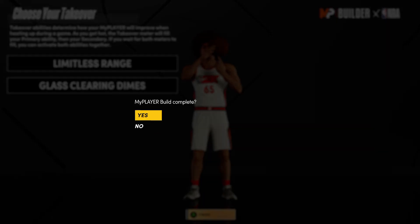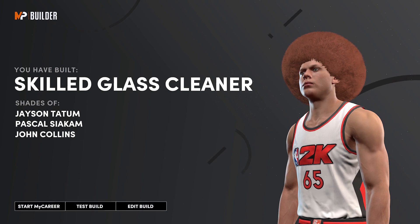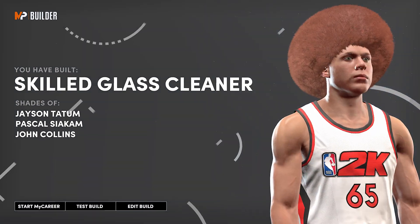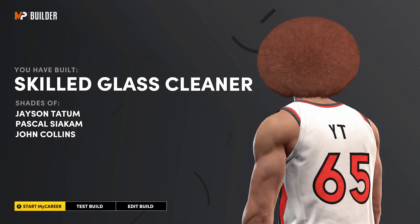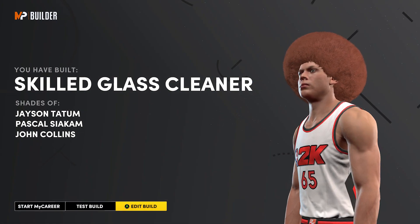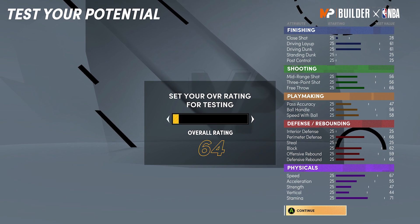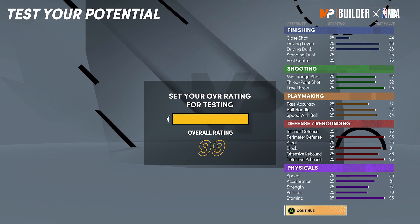Sharp and slashing — you really can't go wrong with any of these four. Glass Cleaning Dimes could be something interesting, so I'm going to go with it, along with Limitless Range. Limitless Range is just so OP — you can pull from anywhere with that. And you see the name Skilled Glass Cleaner. I like the Pascal Siakam comparison — he's not really one of those players that casuals know about, but if you watch the NBA, you know how good Pascal Siakam actually is.